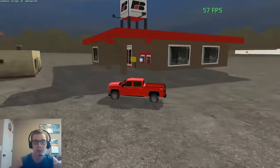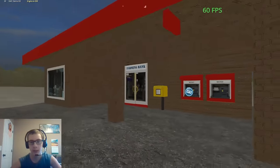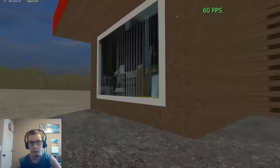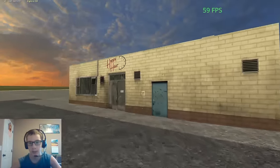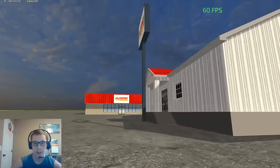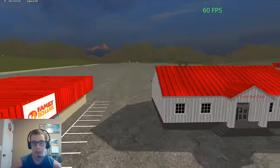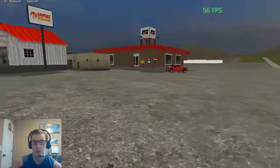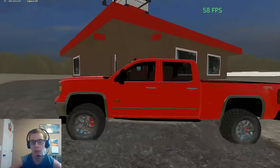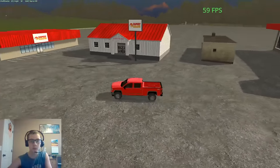Here we have the bank — the Farm Bureau Bank, pretty close to the one that's in real life. I need to scale this down a little bit because it's massive. And then here we've got the Happy Hour Bar. This is the Linton Food Center, which is like the grocery store, and then we've got the Family Dollar here. I need to get a police station because there is one in real life, and I also gotta do the more Grand Sioux building, which is the electrical company.